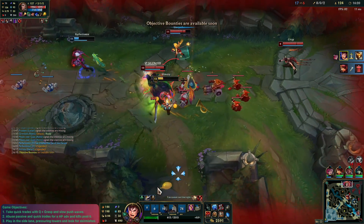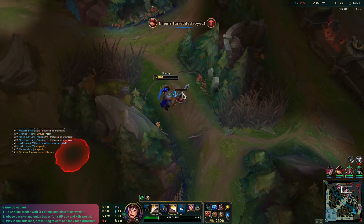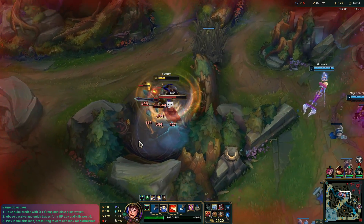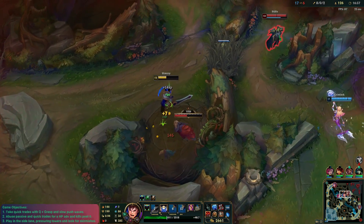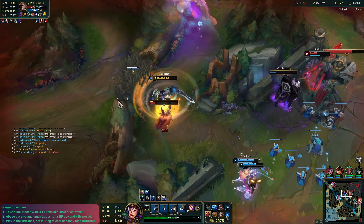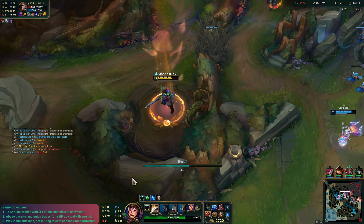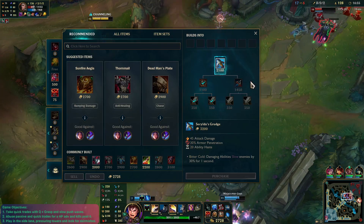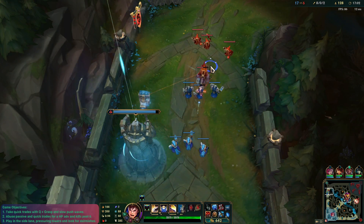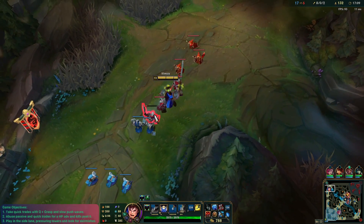Fortunately we managed to get away — how are we so speedy? My Q, I guess. We both get out. We can take this — super greedy. We have enough for Shurelya's now, which is going to be really, really good. Let's go ahead and reset, take it back up topside. Me and Vi are going absolutely crazy. Now, I think the build said to get Frozen Heart, which I may not get — I may get something like Force of Nature. I can't remember what the build is. But we do have Shurelya's now, which is really, really nice.